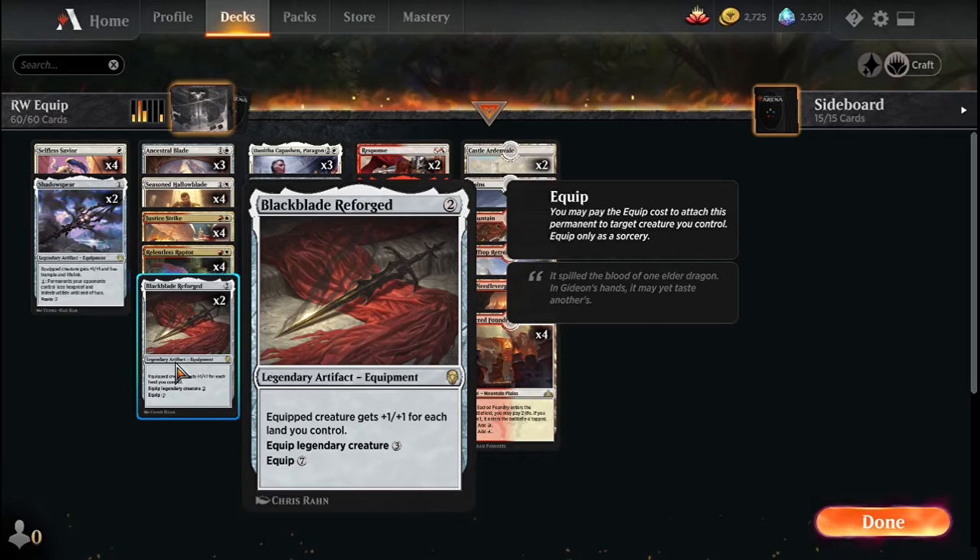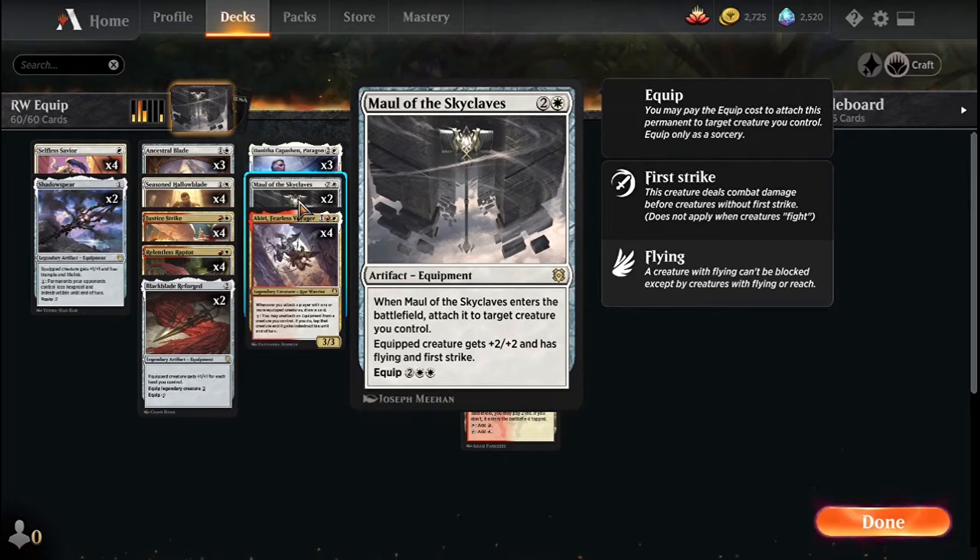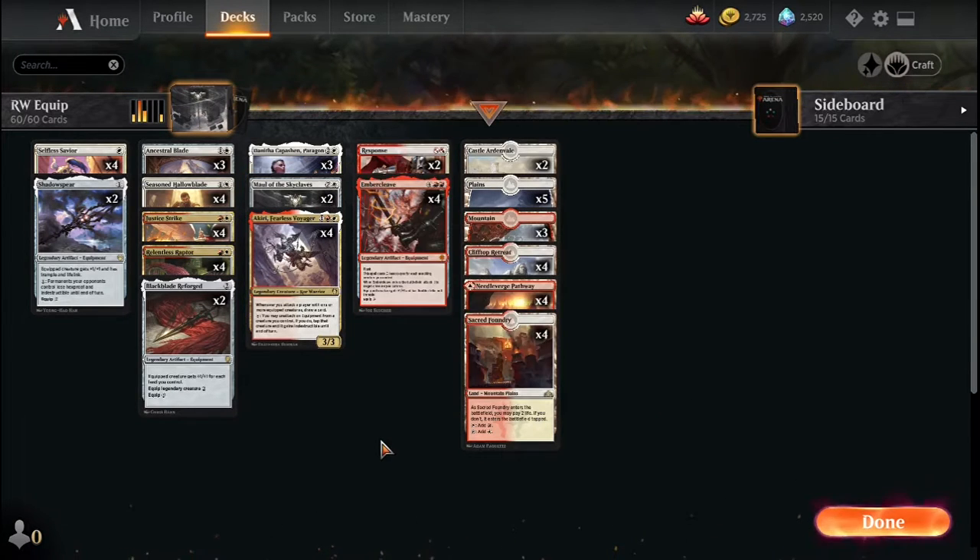There's also Black Blade Reforged, which is a big reason why we're playing a few different legendary creatures. Another equipment is Maul of the Skyclaves, which auto-equips and gives flying, first strike, and plus two plus two. Hopefully the creature never dies because the equip cost is horrendous, but if you've got nothing else to do with your mana, it's a mana sink.